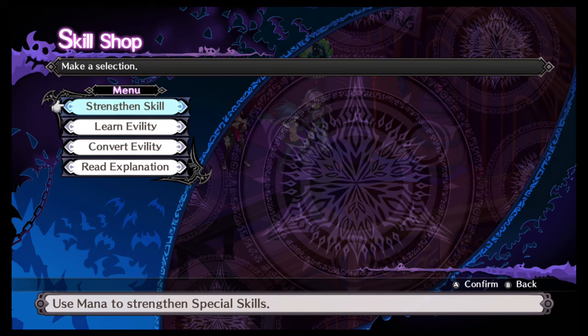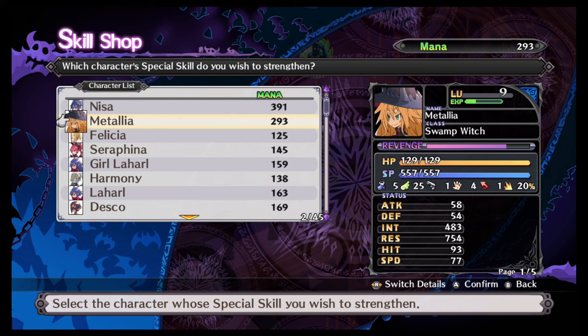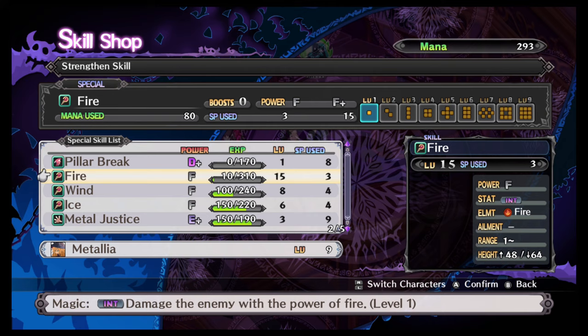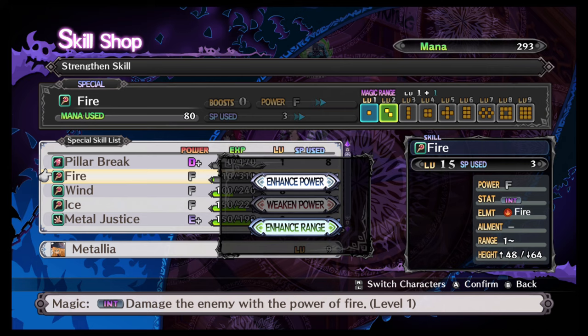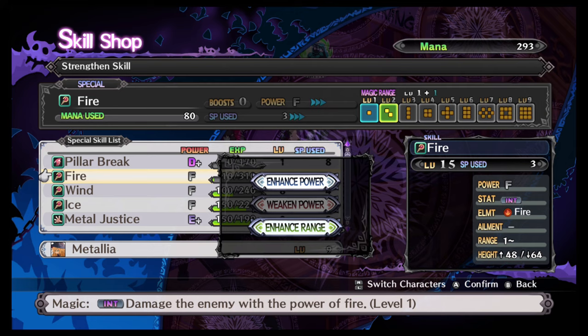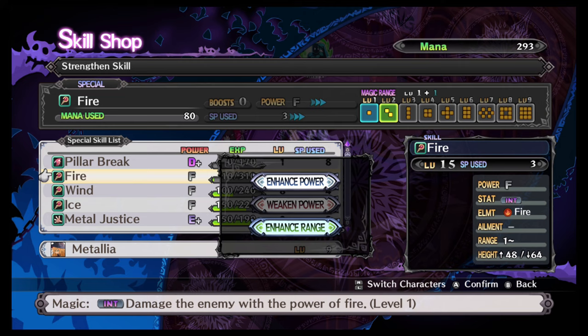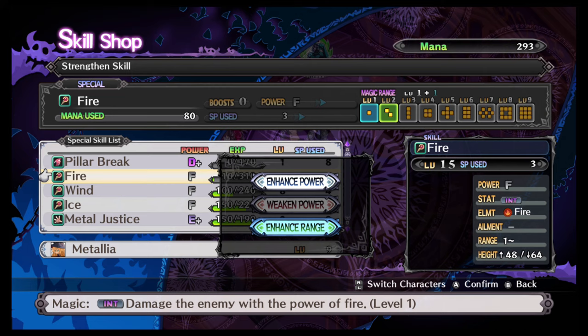We're going to go to Strengthen Skill and I'm using Metallia because she has 293 mana. There are two ways of strengthening a spell skill: you can increase the range, which gives it more tiles it can attack in different ways. As you go up in range you don't lose the previous level's pattern — level three keeps level two's adjacent tiles and adds more — all the way up to level nine.